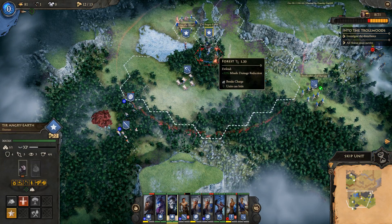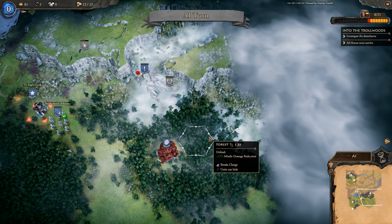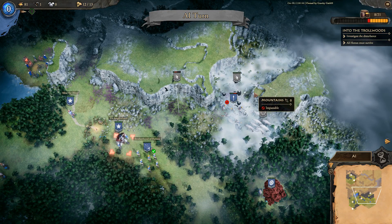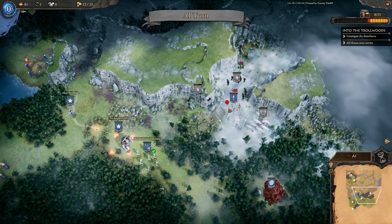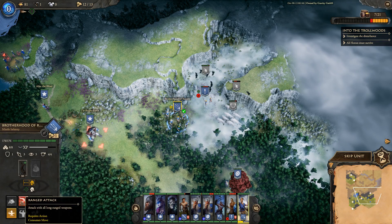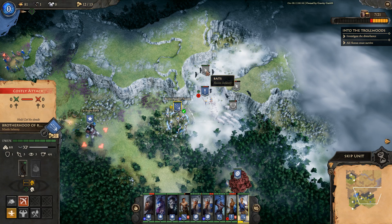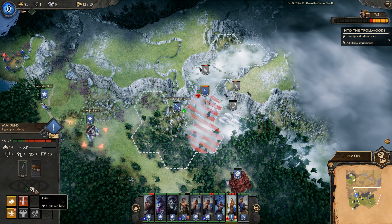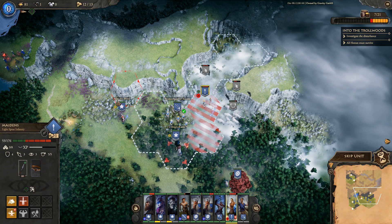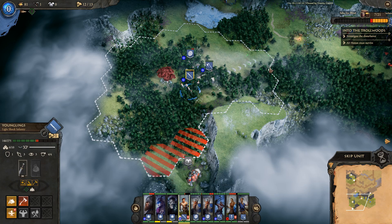Sending some units down to help deal with the wild trolls while others move up. End the turn — wolves attack and crows appear. It's a dangerous situation — super dangerous. Moving the Brotherhood of Ravens to shoot the bats. Very worried about these wolves. If I attack it's a costly fight.